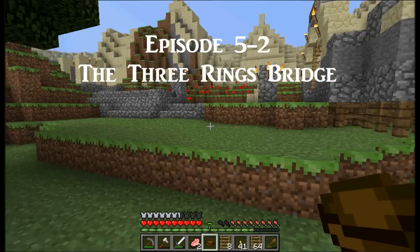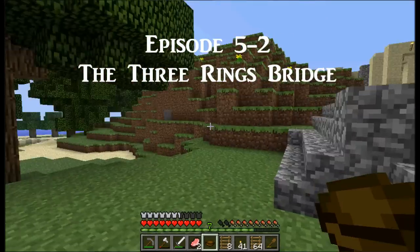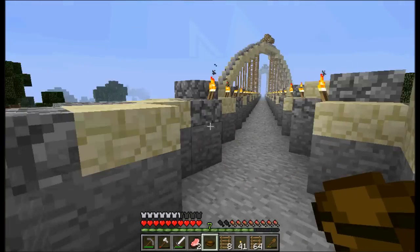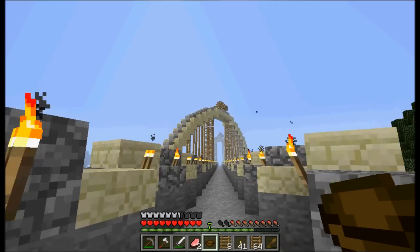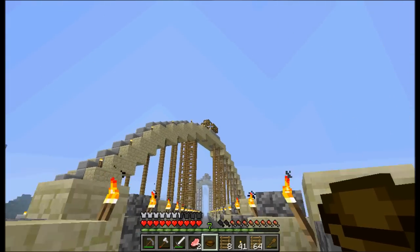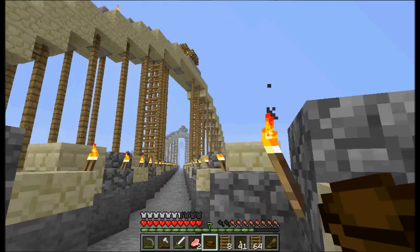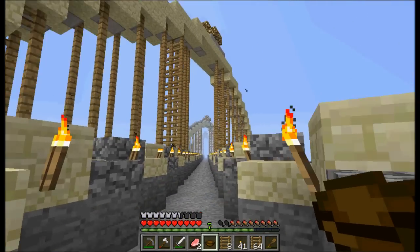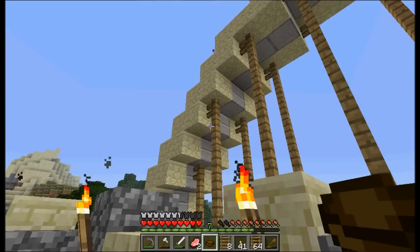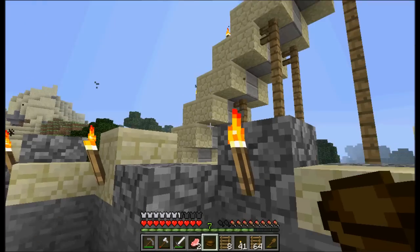I said to myself that little causeway looks ugly, and I wanted to build something that looks nicer. At the top of each one of these arches, as you can see, is a little glowstone nodule, which gives it the name — why I thought of the name 'Three Rings Bridge' — because it kind of looks like a diamond ring, sort of.